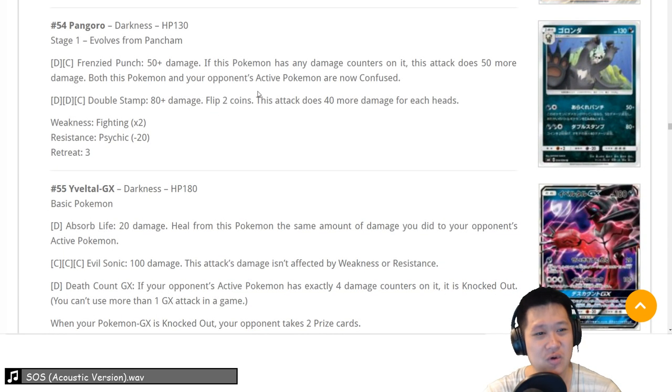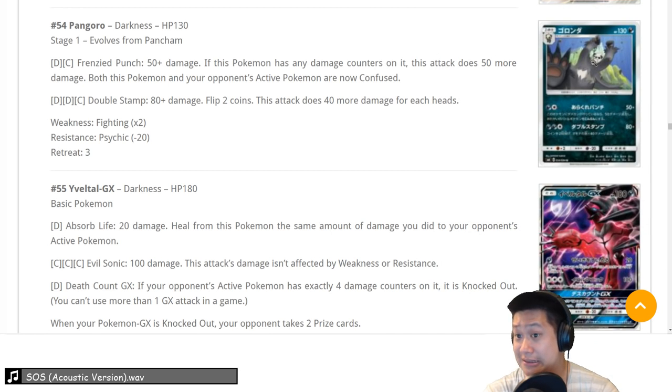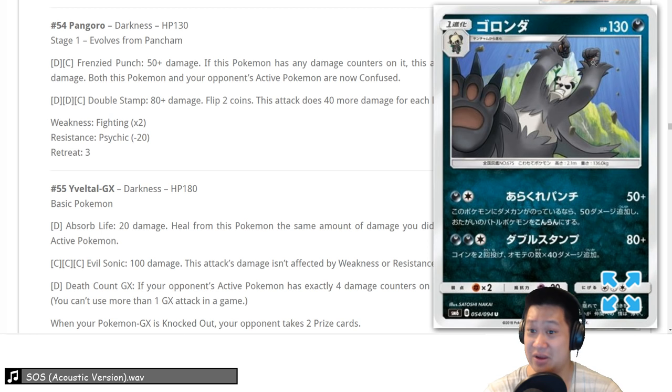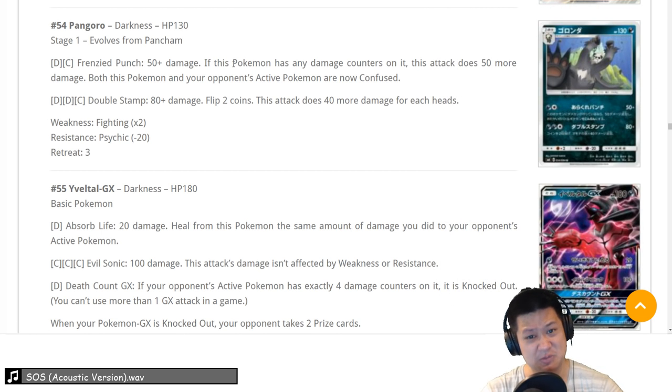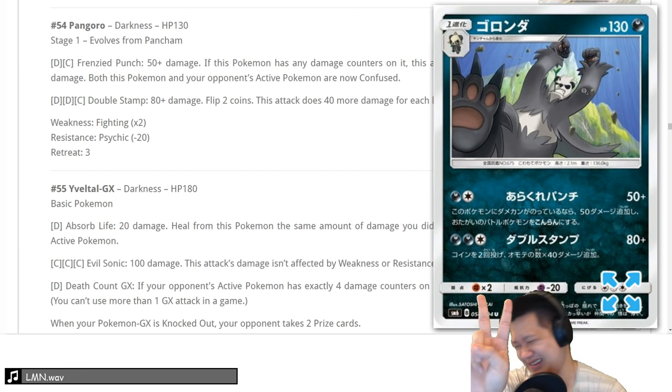Pangoro — this is like a 2. The only thing it has going for it is Frenzy Punch. Golisopod won't KO you — 50 if it's wounded. If I use a Portal Stadium, I could put it to 100 and that really messes things up. Okay, never mind about the Golisopod thing. With Portal Stadium you do 100 damage — it's a Choice Band now, and both Pokemon are confused, your Pokemon as well. It's no fun. It is a 2.